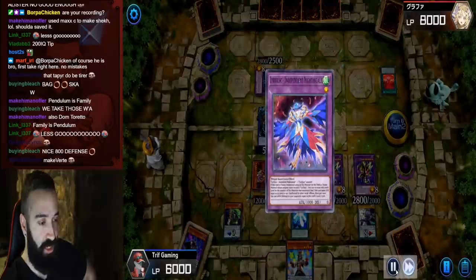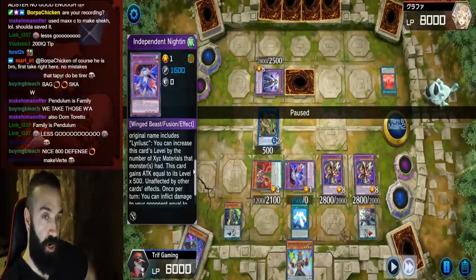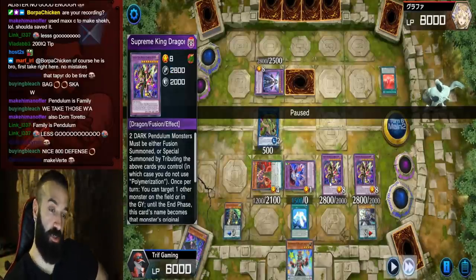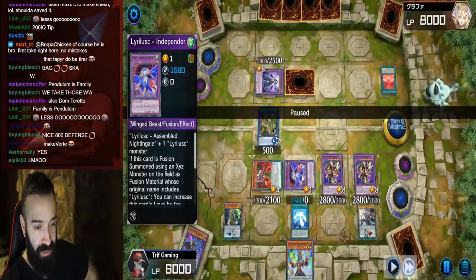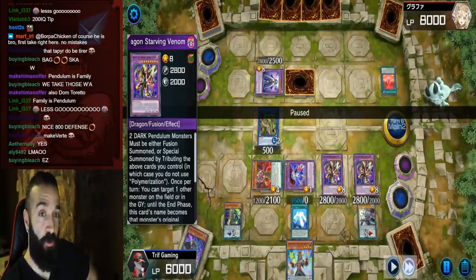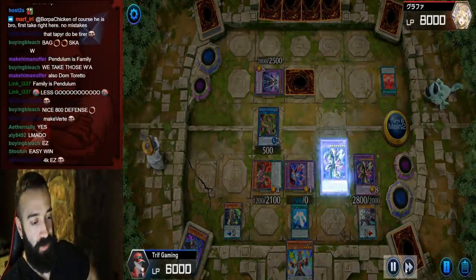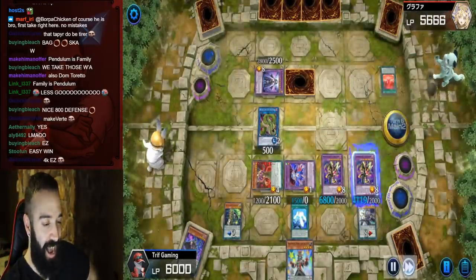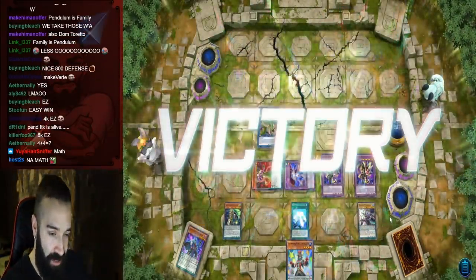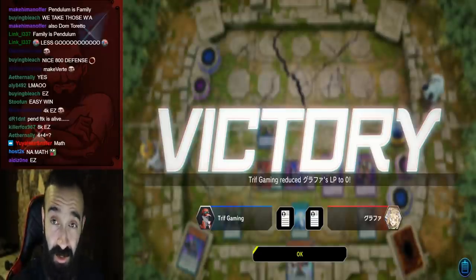Look how patient we were - we waited four turns for this. Verte effect, then two Starving Venoms. We summon out Liralusk, and Liralusk's effect does damage equal to its level times 500 - it's level one, so 500 damage. Starving Venom copies the effect of Liralusk via Independent Nightingale, and it's level eight - so 8 times 500 is 4000 damage. Two copies: 4000 plus 4000 equals 8000, his exact life points. FTK'd him into absolute oblivion. GG. How many decks can clear through Maxi, Makaba, and Window follow-up? Just pendulums.